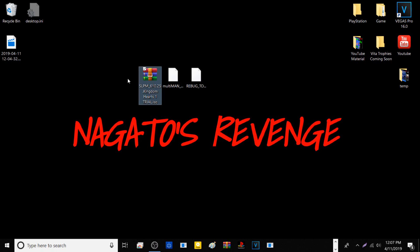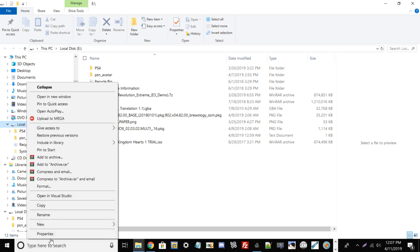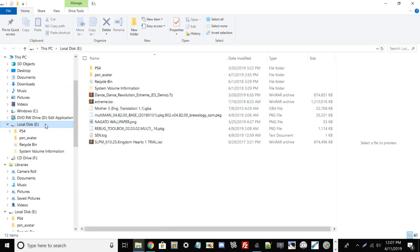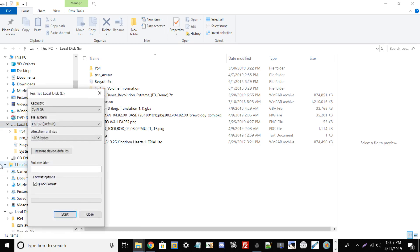First, plug your USB drive into your PC. Once it's plugged in, make sure it's formatted to FAT32. Right-click your flash drive, go to Properties, and your file system should say FAT32. If it doesn't, right-click the drive, go to Format, and look at the file system options.